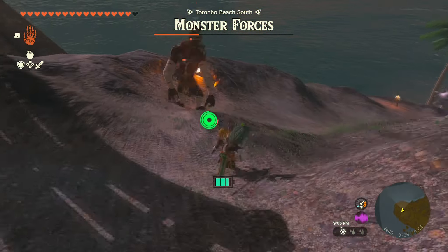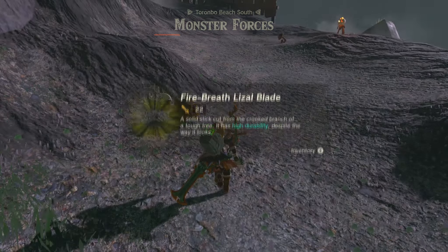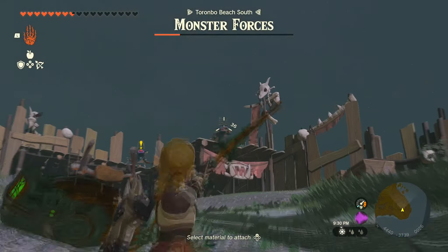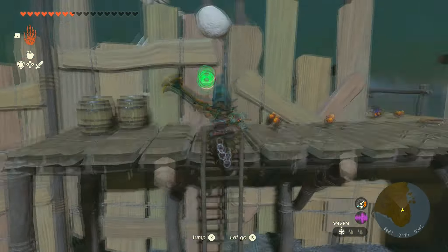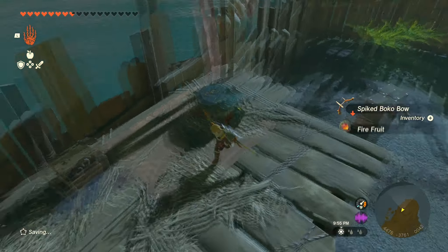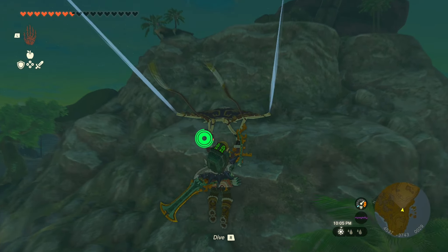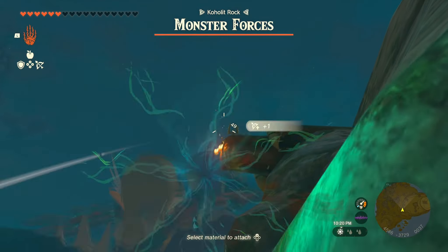The second camp is a little bit more annoying, but as long as you separate the enemies it makes it easier to take them out. If you hit headshots it'll probably be a one-shot — I was missing a lot so I had to use more arrows. After I grab the chest I'll go to the next spot.